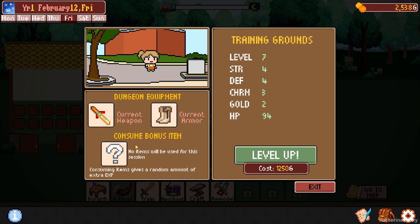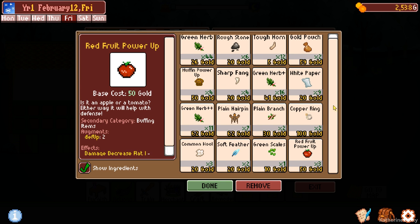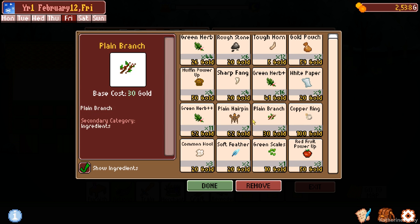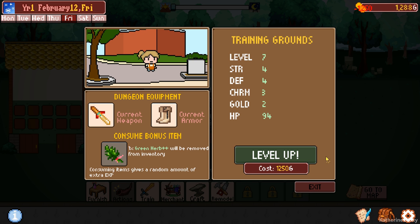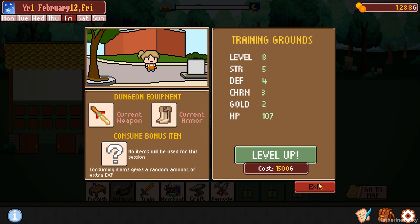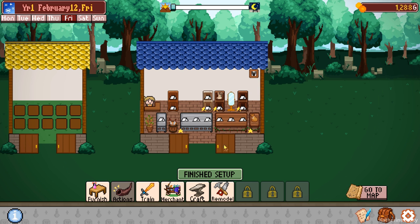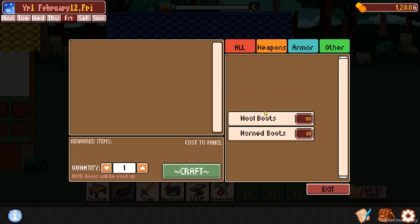How much does this cost? 12.50. I think it's a good thing to level up. So let's use something nice - green herb is good. Level up. So we'd like to go to the forest again on the second level. Exit. Let's craft our boots.